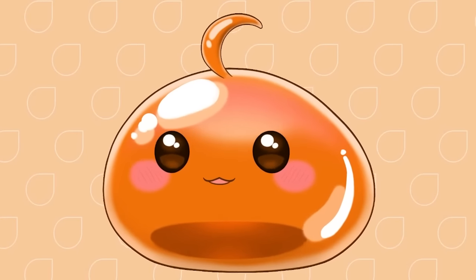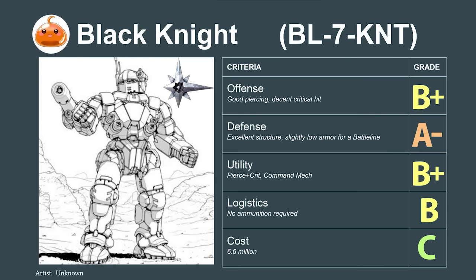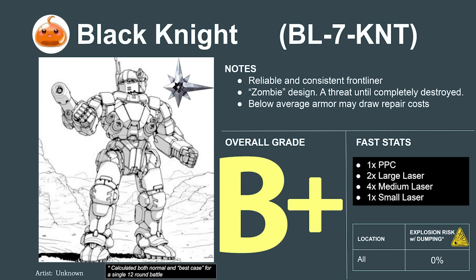Nothing like our next mech, the rare and exquisitely designed Black Knight. It's an all-energy build that makes it impossible to be destroyed by an ammunition explosion, and because it spreads its weapons across multiple locations, the Black Knight will remain a threat until completely destroyed. Its armor is a bit low for a brawler, which means it'll draw frequent repair costs, but it's a decent command mech for those that like to fight on the front line. The Succession War Era Black Knight scores a 5.8, rating to a B+ on our tier list.